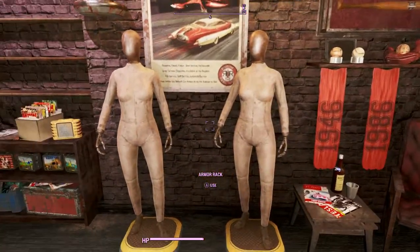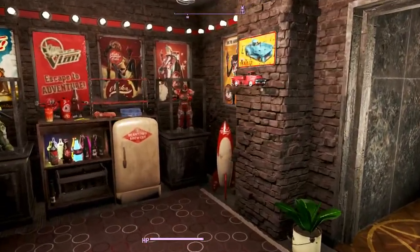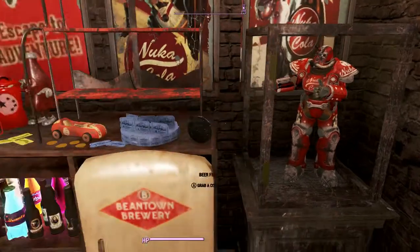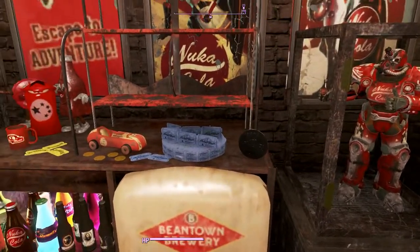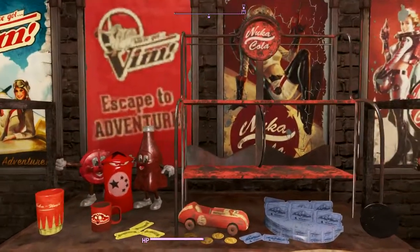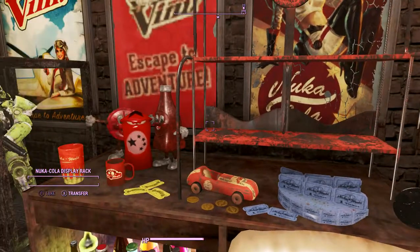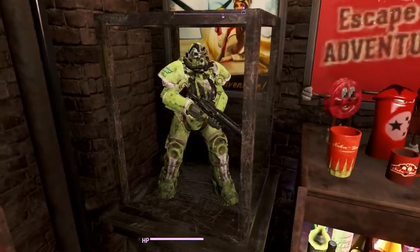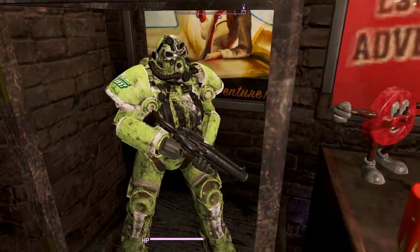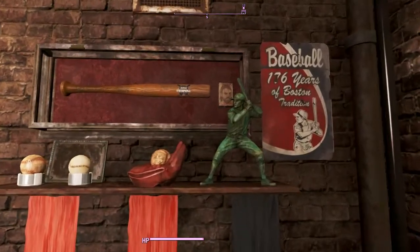It doesn't do an overabundance of mannequins, which I very much like - there are two up here and two or three in the basement. There's a Nuka-Cola miniaturized power armor statue, a beer fridge to grab a cold drink, name storage, and a Nuka-Cola display rack that you find in the Nuka-Cola DLC. The VIM power armor display looks a little messed up to me. And there's some baseball memorabilia.